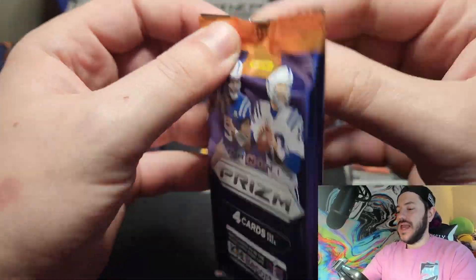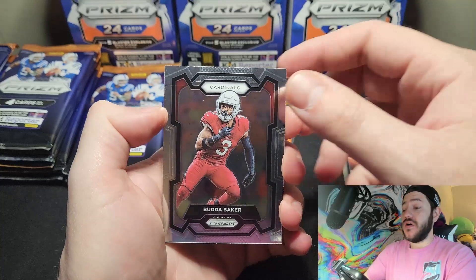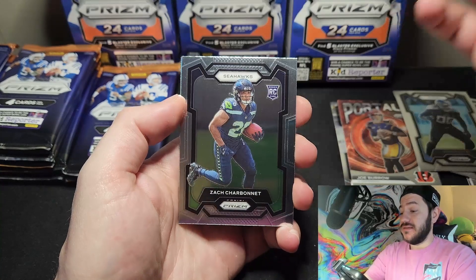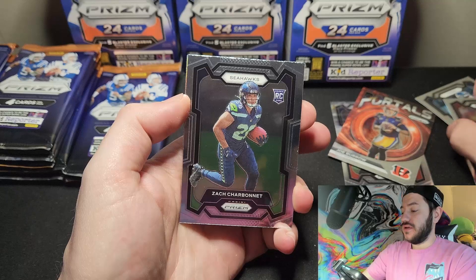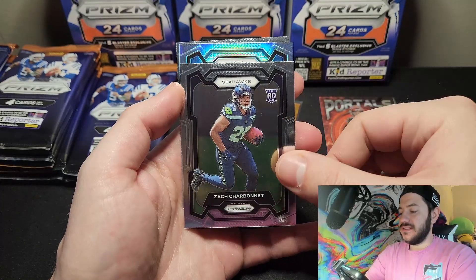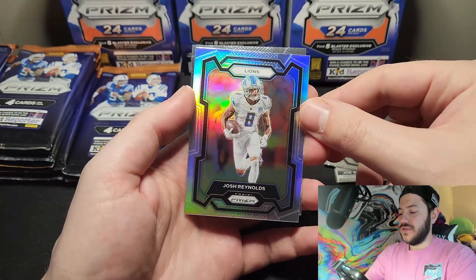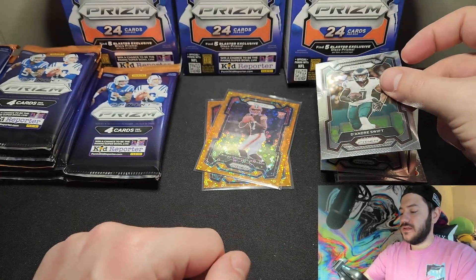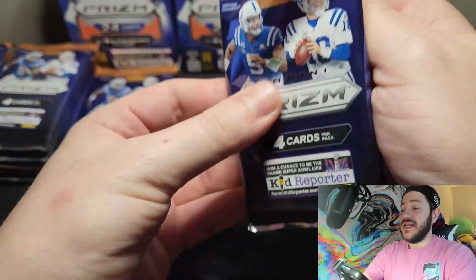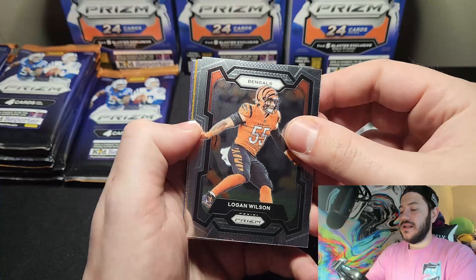CJ Stroud cards are going to start to skyrocket. Base cards out of this set are selling for close to $35 a pop — really crazy. We have our second rookie: Zach Charbonnet. Our first silver off the Lions is Josh Reynolds, and then we have DeAndre Swift. I already kind of like this set the most, probably — kind of like Mosaic because there are not a lot of cards to be pulling through.